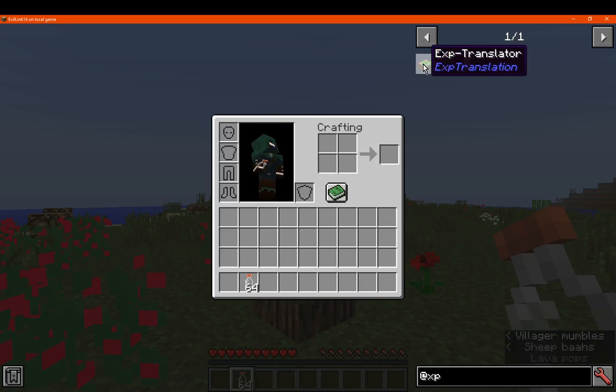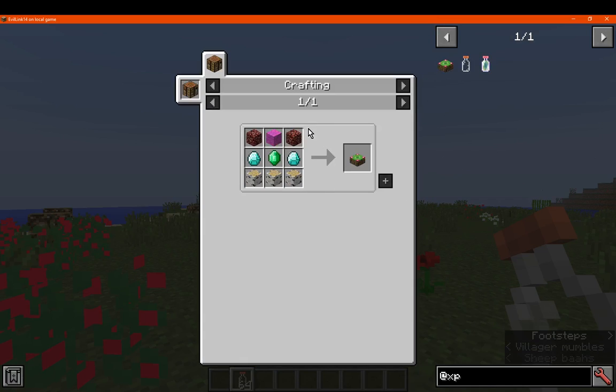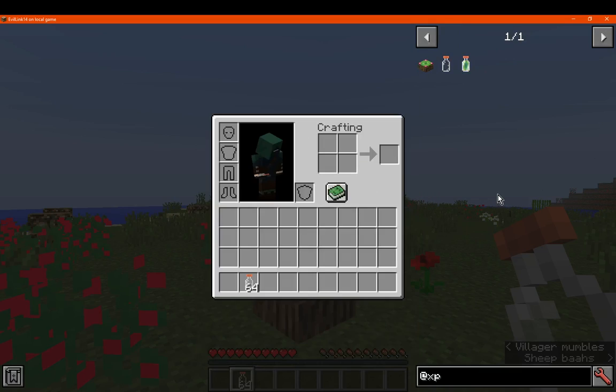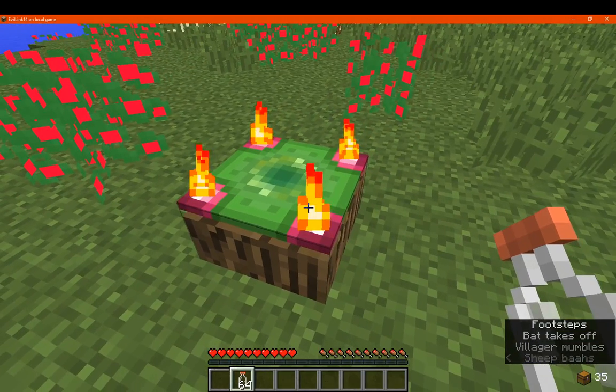What you want to do is make yourself an XP Translator, made with netherrack, diamonds, wood, emerald, and wool. Then you place it in the world, like so.